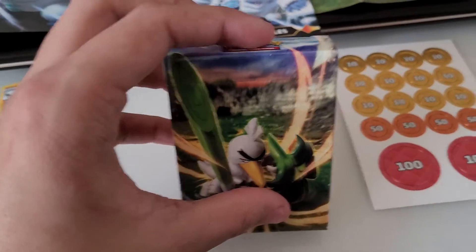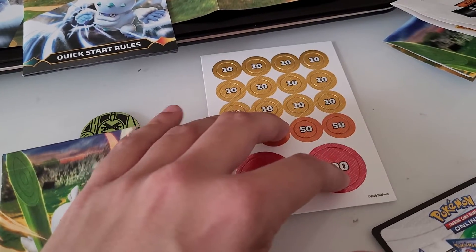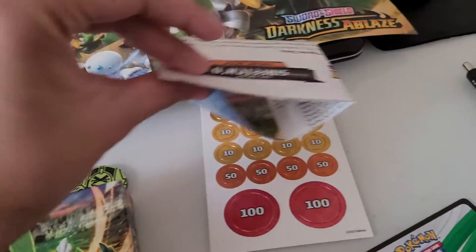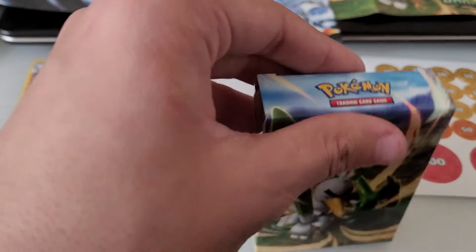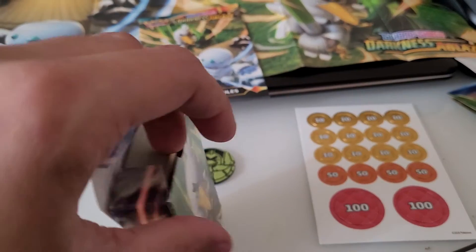And here's a little deck box that comes with it. It's got the damage counters and a foldout that basically talks about your goal — to get Galarian Farfetch'd evolved into Sirfetch'd as quickly as you can. And if we open this up, there's a ton of Pokemon to discover inside of here as well.